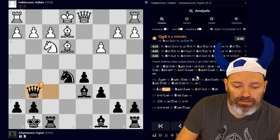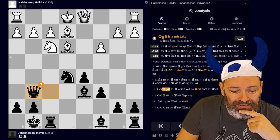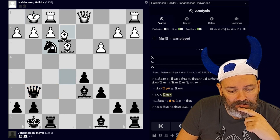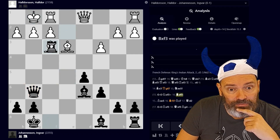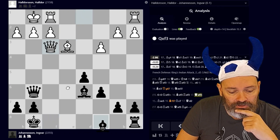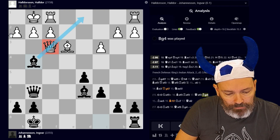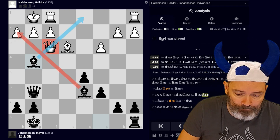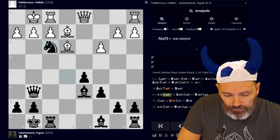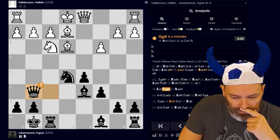He takes on e5, but my idea — and this is the first occurrence of the theme we're talking about — it's basically the Fornax queen trap. If he castles, I will take, he takes, I take with the rook, and at the end of the day I play bishop to g4, and the queen is trapped. The bishops do a real job covering all the squares.